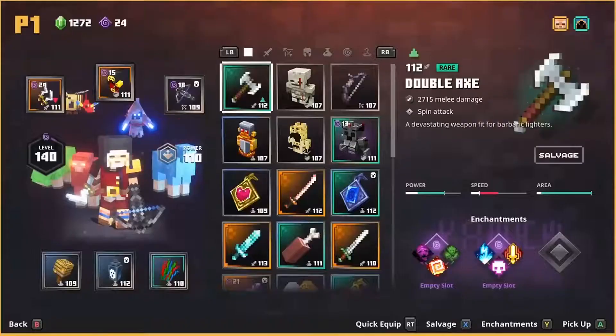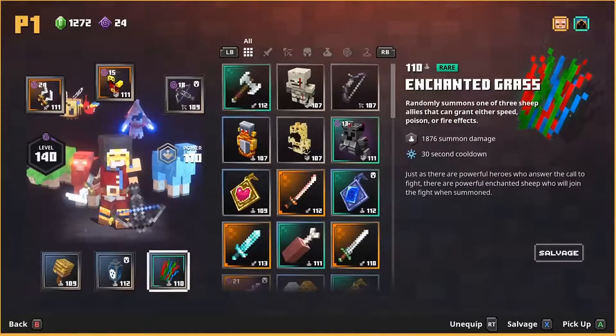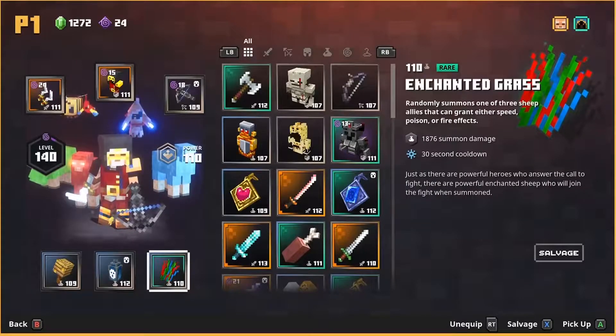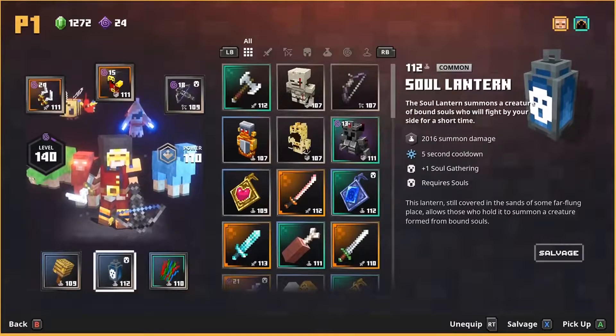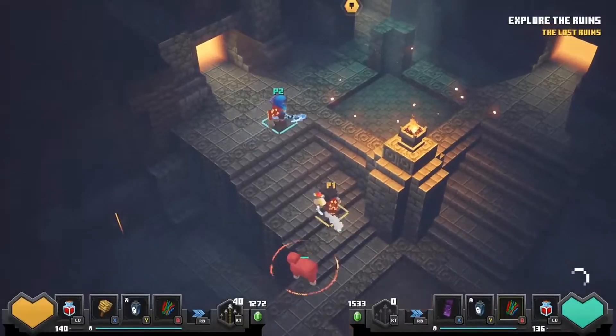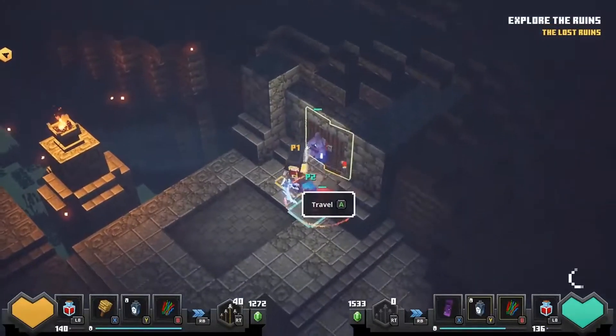We're going to show you the new artifact called Enchanted Grass, which will give you one of three types of sheep: either a speed sheep who is blue, a poison sheep who is green, or a fire sheep who is red. We have other videos about the new soul lantern and about the buzzy bees nest as well, but today we're going to show you the sheep.